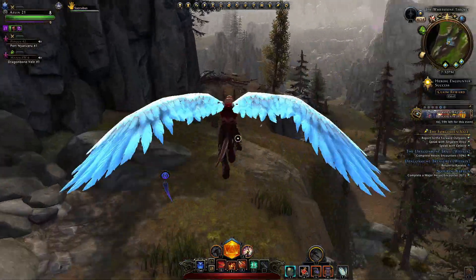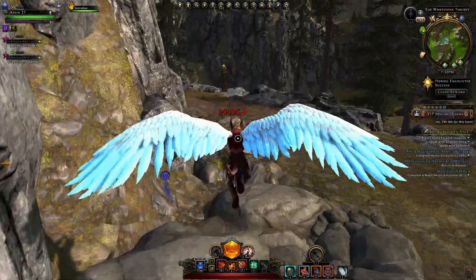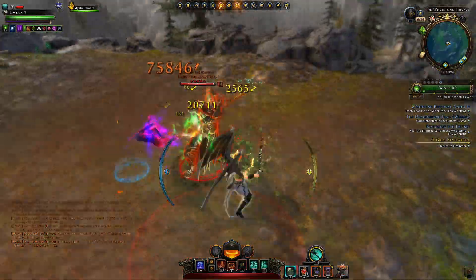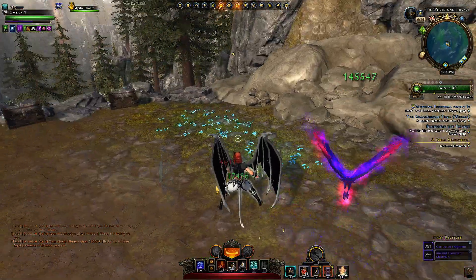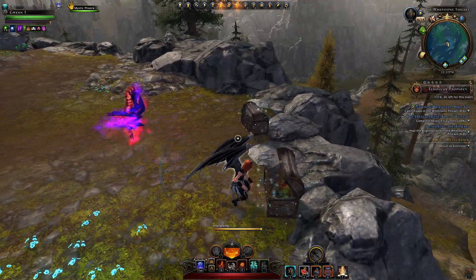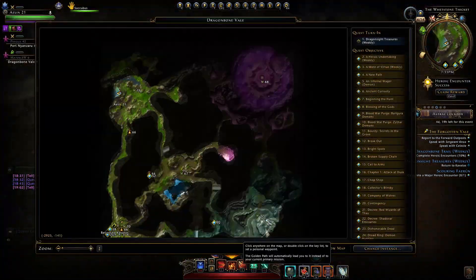The next mini boss is the Lieutenant of Vril, and he'll just be around this corner — he should be just standing here and we can go and kill him off. He will drop you either the shirt and pants, give you either a corrupted fragment or even an ancient dwarven material. That's that boss, located right here on the map.